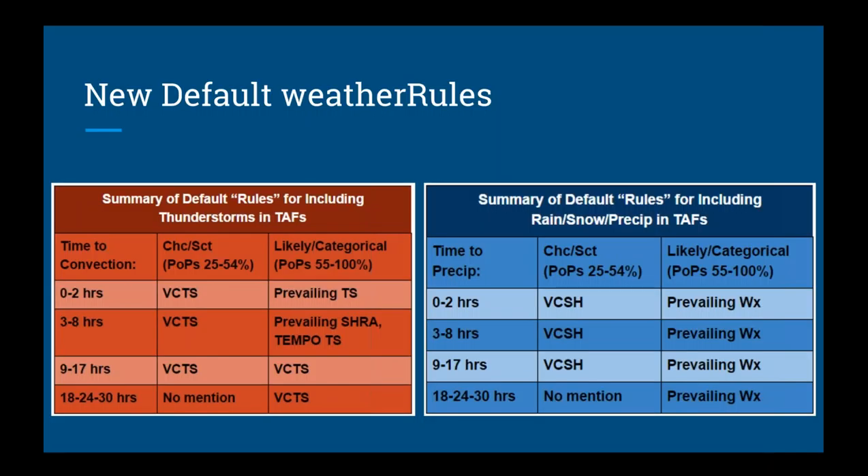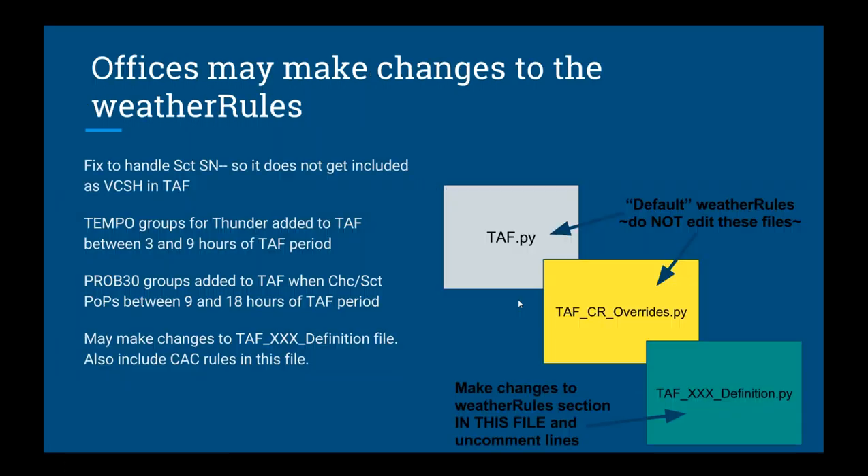The new default weather rules have no prob 30s. Remember that weather rules read what's in your weather string — it does not read the POPs. Even though POPs are in these tables, it's reading 'chance,' 'scattered,' 'likely,' 'categorical,' or 'definite.' It can't read your POPs. Thunderstorms are treated separately from the rest of precip types — that's how these tables are designed. If you want to modify your weather rules, your local office can do that using the definition file, and there is documentation on this.